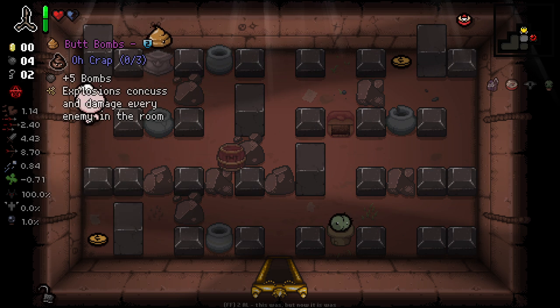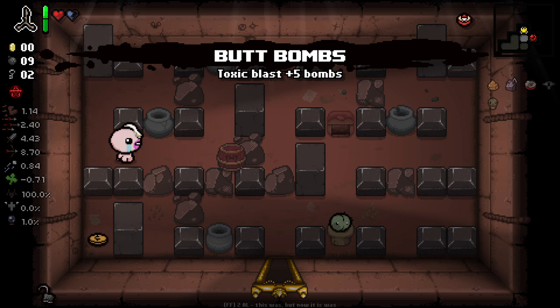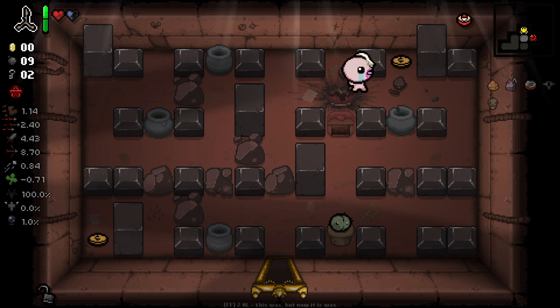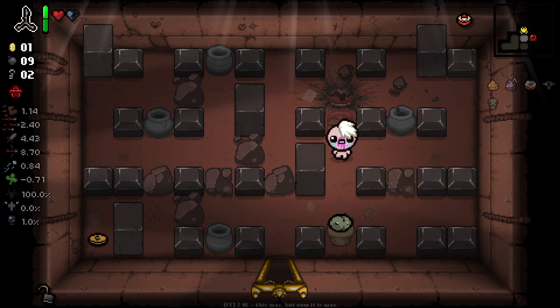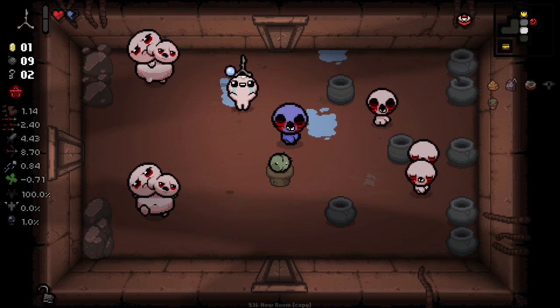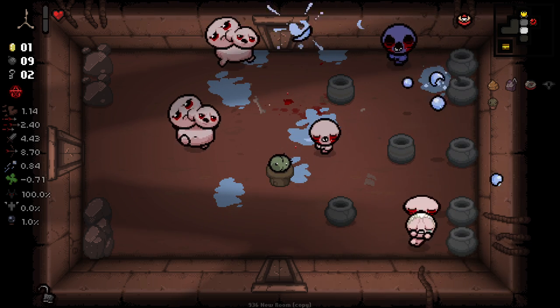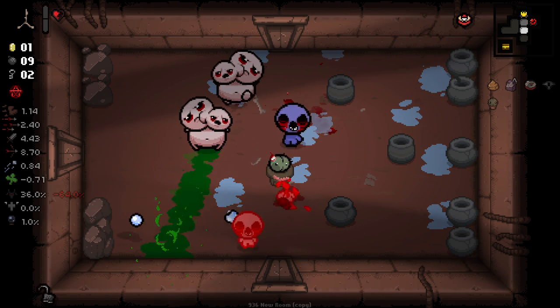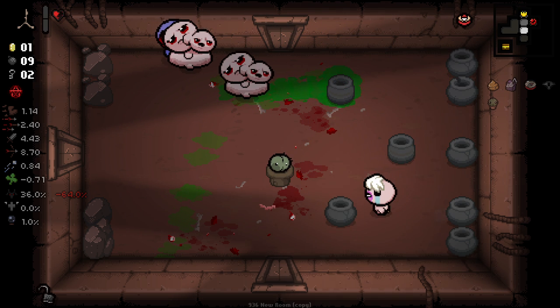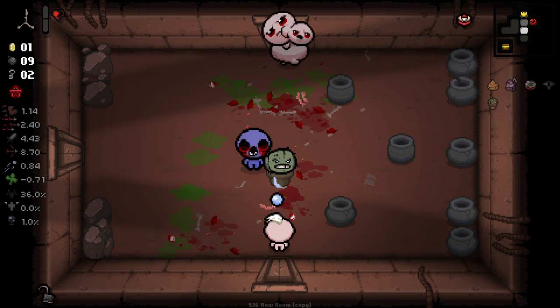I didn't quite understand the room there for a second, but I got it. That's not bad. And then we can use this bomb to do something — I probably should have broken one of the pots there, but oh well. I don't want to use the honing stick all the time, whatever it's called. I don't even know. I just walked right into that enemy — oh my god. I might die here. I just lost my devil deal so unbelievably fast, it's actually crazy.